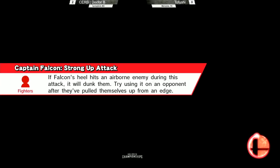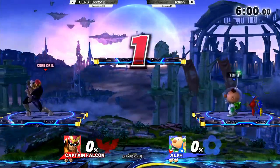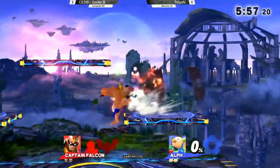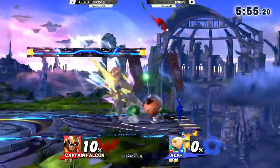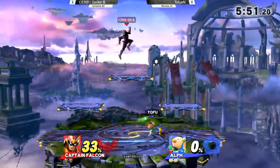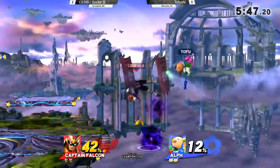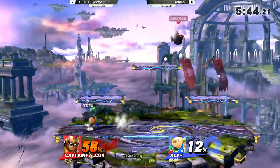We're going to Battlefield. A lot of people have been considering this to be one of Olimar's best stages because of his juggling capabilities with up air — sort of auto-cancels. However, Olimar has such trouble landing and Captain Falcon gets so much out of these top platforms, so it's basically a double-edged sword and Olimar is perpetually falling on it.